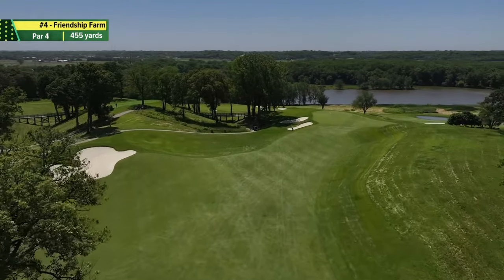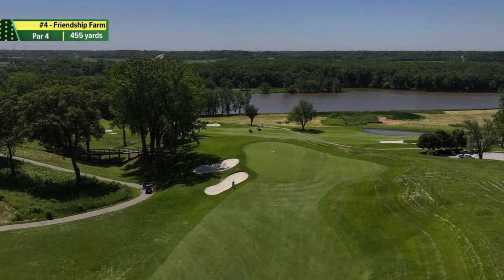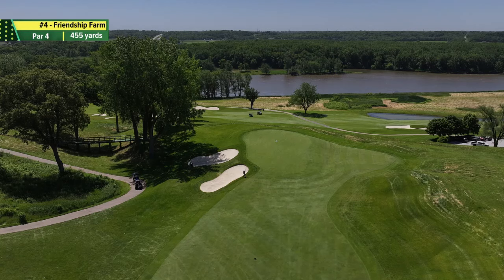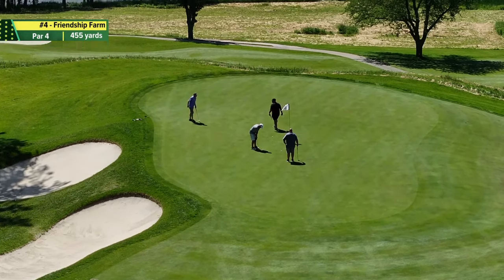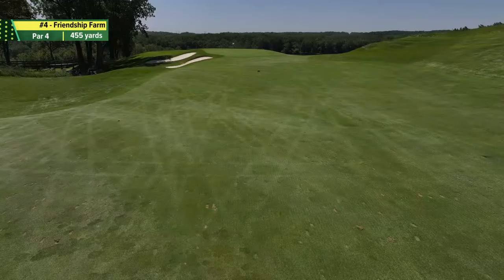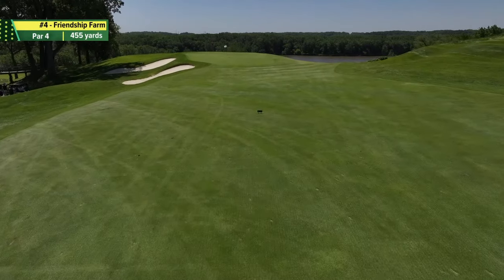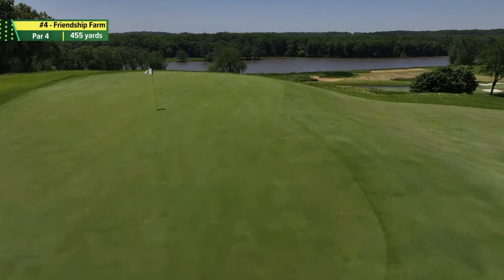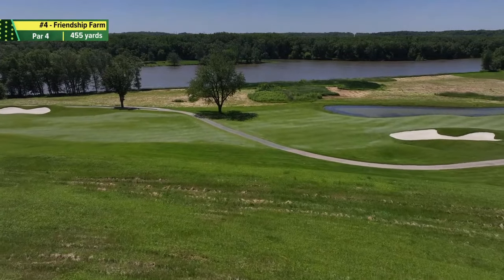The green has the look of an infinity green behind it — very cool and very elevated. There's a large bunker complex to the left, and if you miss it to the right, there's a low, short mown area which makes chipping very difficult to an elevated green. It's a narrow green, so you really want to be precise with your approach, and having a shorter club in is very beneficial. The green is fairly flat overall, deep from front to back, so distance control is key. The fourth green is one of the best views on the property — you're elevated above hole number two and the surrounding area.